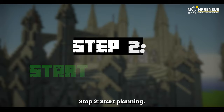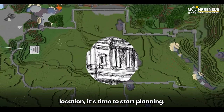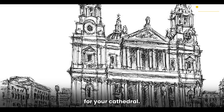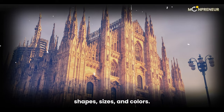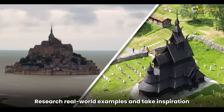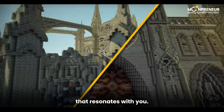Step 2: Start Planning. Now that you've found the ideal location, it's time to start planning. Consider the style and aesthetic you want for your cathedral. European cathedrals come in various shapes, sizes, and colors. Research real-world examples and take inspiration from other Minecraft creations to settle on a design that resonates with you.